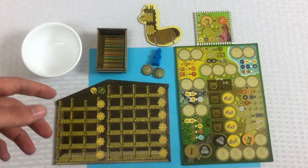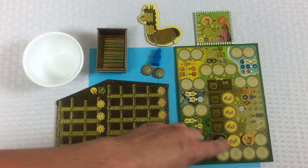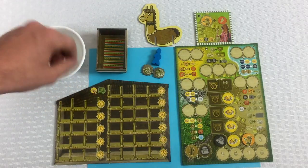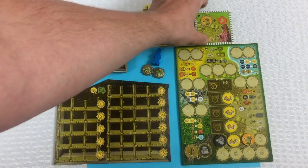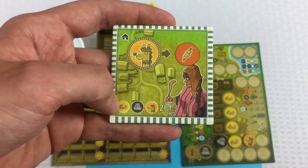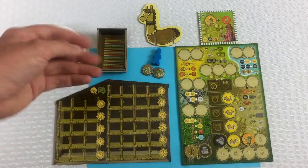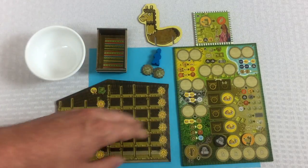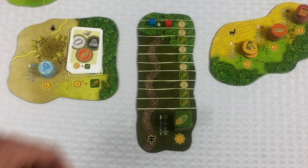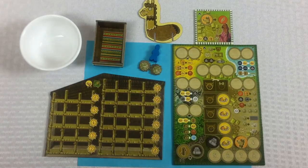A game of Altiplano takes place over lots of rounds, and each round has four different phases. The first phase is that you draw chits out of the bag and put them onto your board. At the beginning of the game each player is randomly given one of these tiles, which gives an extra action and tells us what things we're starting with. At the beginning you can have a maximum of four tiles down here on your board.